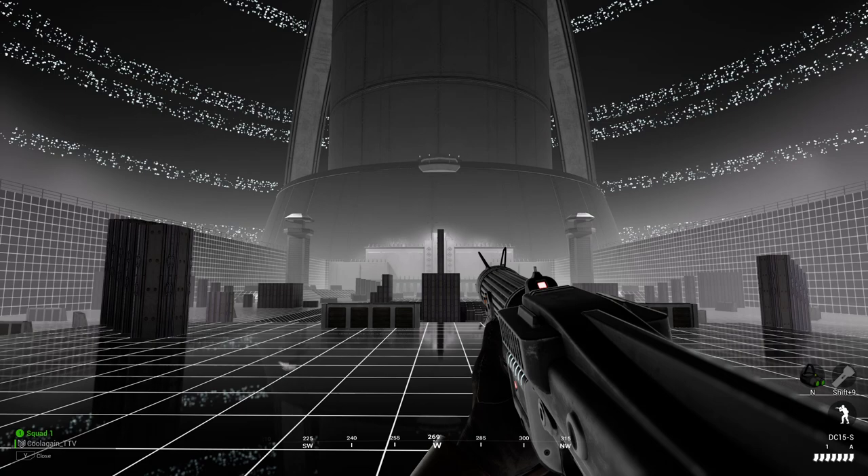Your heads-up display is very simple. At the very bottom we have your compass, which shows which direction you're facing. The bottom right shows how many mags you have left, and above that shows which stance you're in — whether standing, crouched, or prone. The bottom left shows your squad mates with a small icon to the left of them indicating which role they're playing.